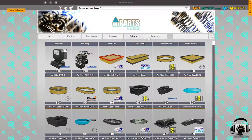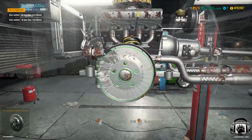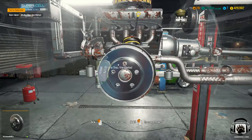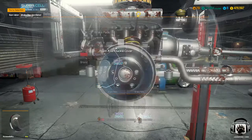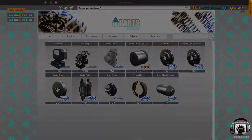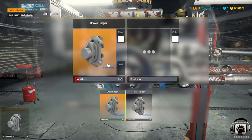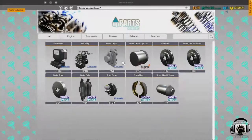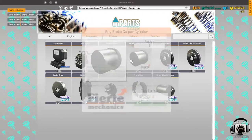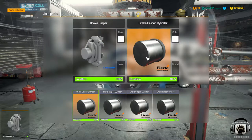Farm Sim 15 — I pretty much put it away when Farm Sim 17 came out and never looked back. Let's go ahead and get two of these because we'll need them as we build the front end of this car back out. We're going to need two brake pads as well, and two brake cylinders, just so we've got them — we'll obviously use them.